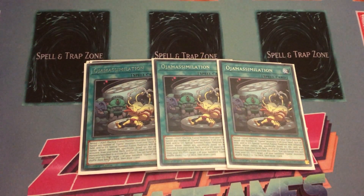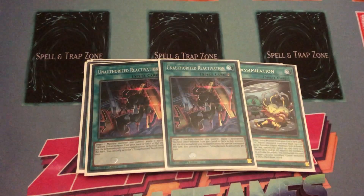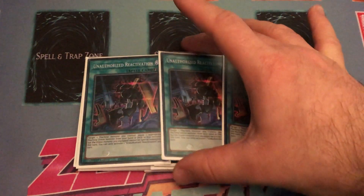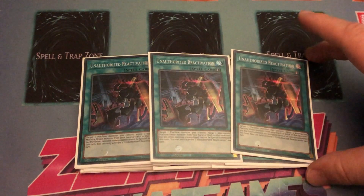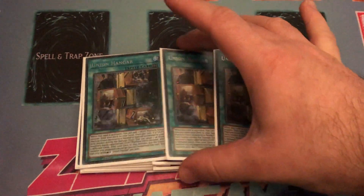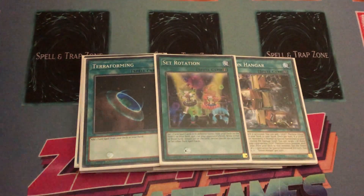As Dale showed in his previous Ojama ABC profile, Ojama Simulation can help you get your ABC going over and over again — I'm playing three copies of it. We're also playing three of the brand new Unauthorized Reactivation, a really cool card for ABC and Union decks in general. You target a machine you control and equip one appropriate machine Union from your hand or deck to that monster, but the Union monster equipped cannot be Special Summoned this turn. It's a Quick-Play Spell, so you can set it, and if your big boss fusion is going to be affected by card effects, you can flip it to equip an appropriate ABC piece and start protecting them. We play three Union Hangar — mandatory, you have to play three — one Terraforming, and one Set Rotation.